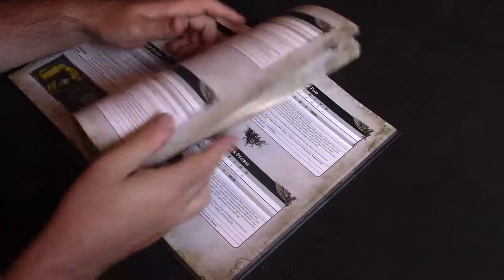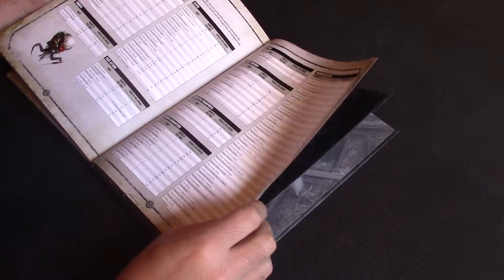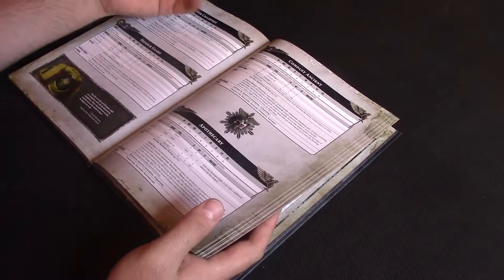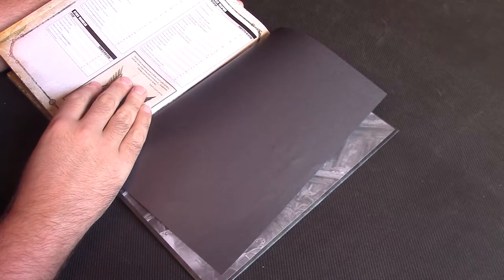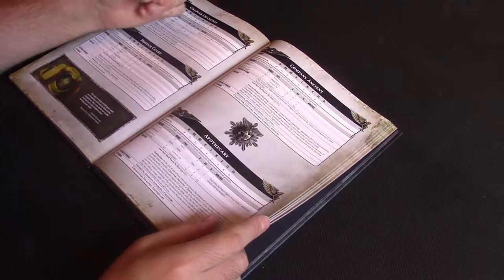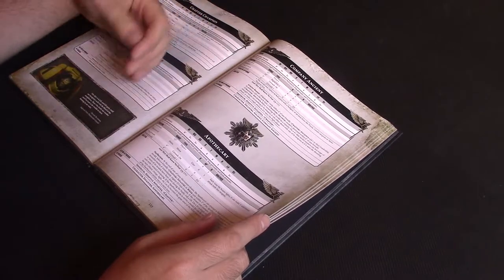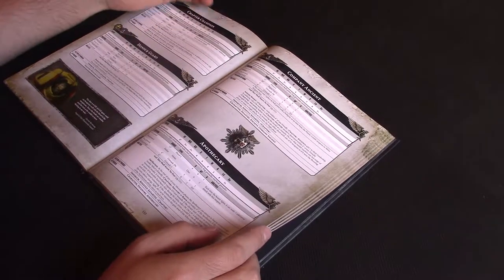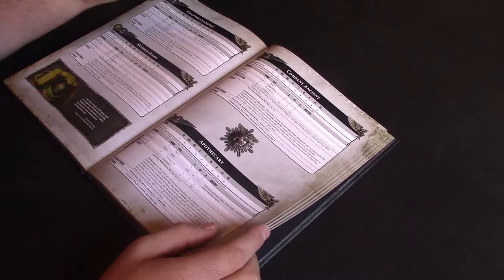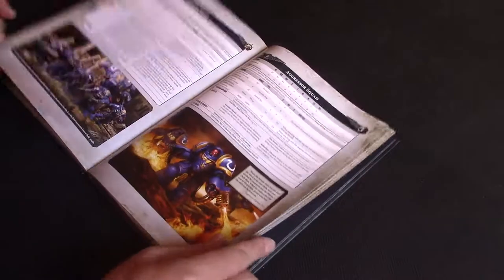He's really good and he's surprisingly cheap — the Apothecary is 55 points and none of his equipment costs anything extra. Get him to hang around with your Centurions and maybe a Librarian. I think he's a really good little upgrade, and if you're running Primaris the new model is really cool — definitely something to look at.